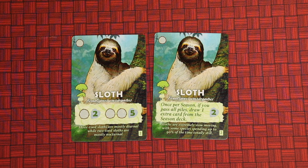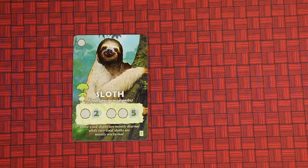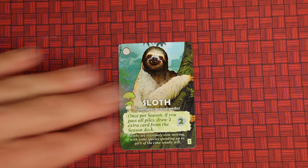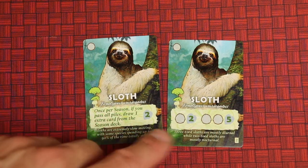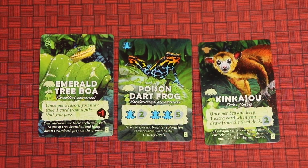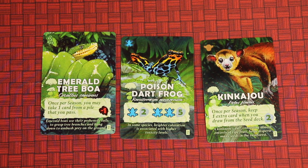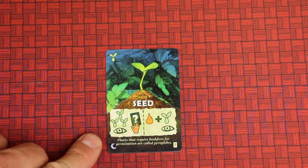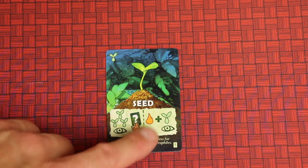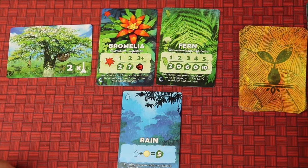Speaking of animals, there are plenty of different animals — only two cards of each in the deck. Two points if you get one, five points if you get both. So this one's worth two points by itself; this one is worth two points by itself but also has an ability — like once per season, if you pass all piles, draw one extra card from the season deck. But if you get both, you're going to get five points for the pair. Some animals have abilities like once per season taking one card from a pile you pass, or keeping one extra card when you draw from the seed deck. Each seed card allows you at the end of a season round to go through the seed deck: you draw three cards and keep one, but for every fire card you have, you draw an additional one. That seed deck has things like plants, canopies, trunks, and rain.